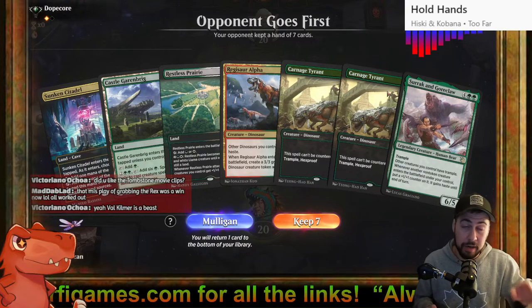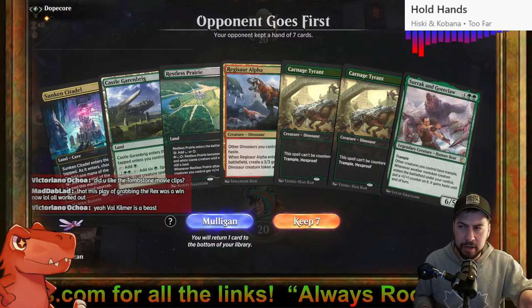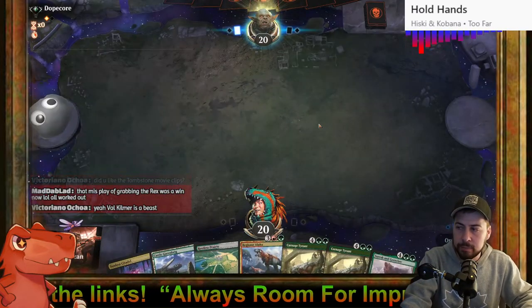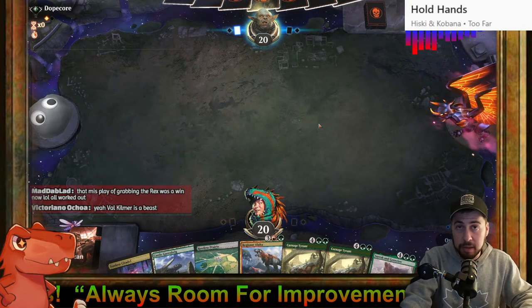If I'm able to make eight mana for Galta then I top deck her — that would be lovely. I'm going to keep this though.